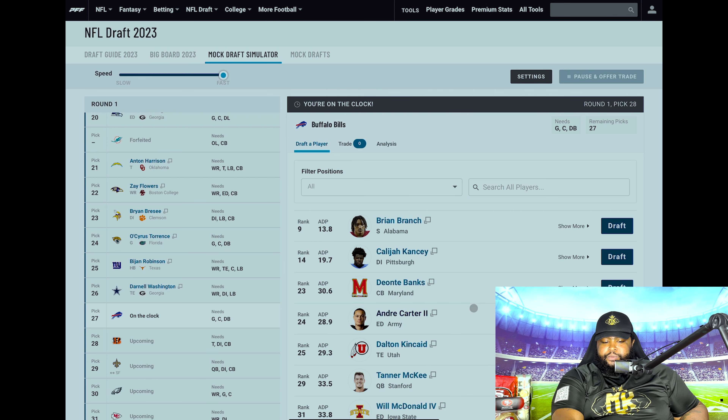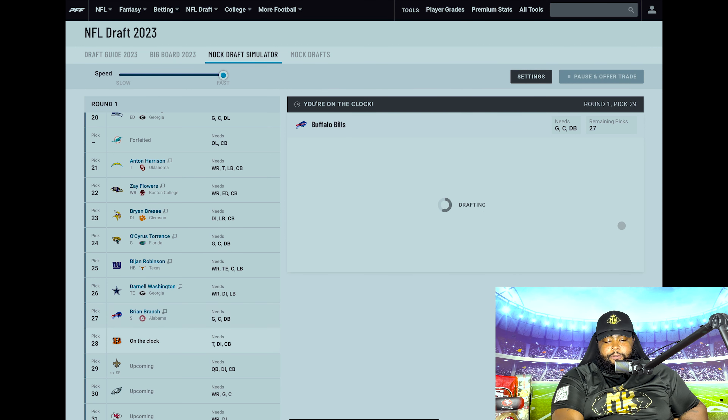Buffalo Bills at 27. Their safety Micah Hyde is 32. They could be losing Jordan Poyer in free agency. I think Brian Branch is still on the board — best safety in the draft class. He falls to them at 27, and I think they jump right on it.